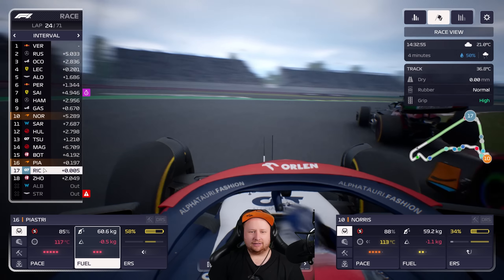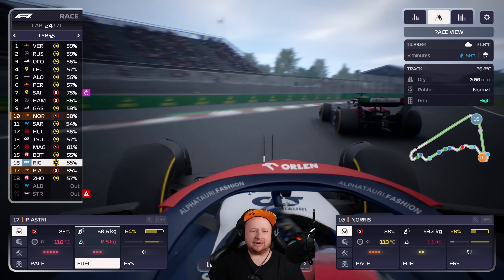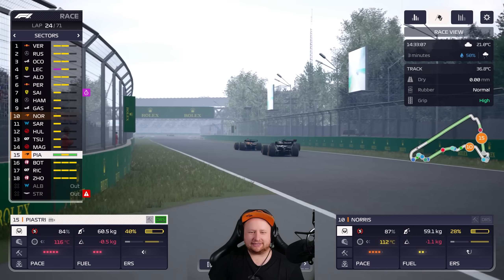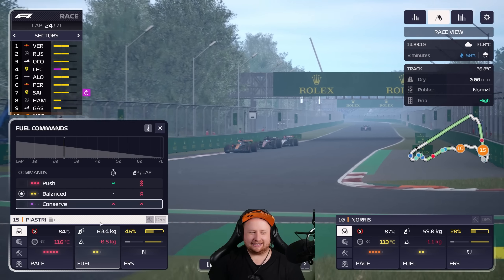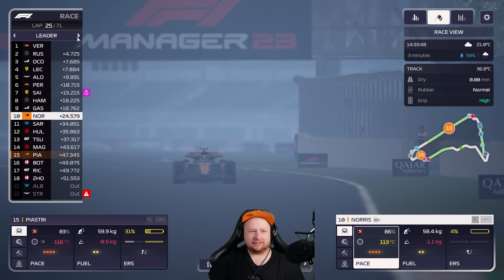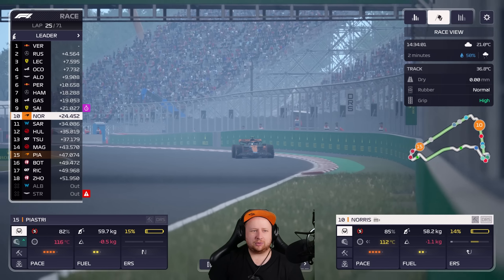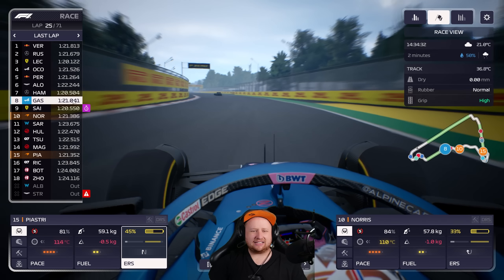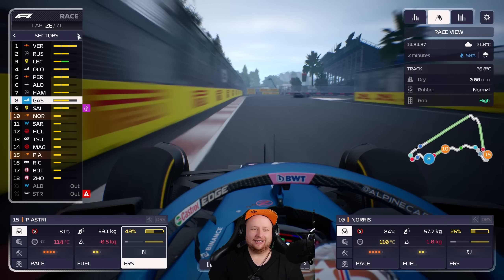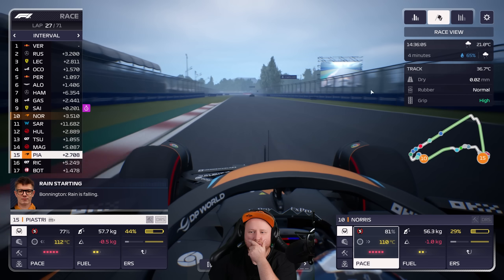Good defense — we're going to get attacked by Ricciardo. Come on, Alpine Towery has got older medium tires — how are we not winning this? Lando's not really gaining on the Alpines; they're just really quick. We're slower than Gasly last lap — Gasly's got a muddied engine and is way quicker. I don't understand. The rain is falling.